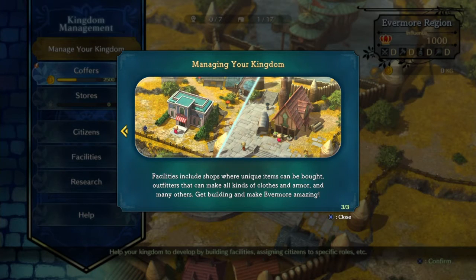Let's see — different buildings. We got the shops item. The shops can make unique items — outfits — so now we can buy some new outfits. There's clothing, armor, and other stuff.